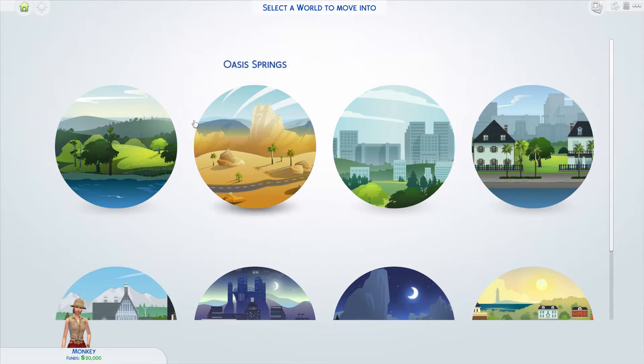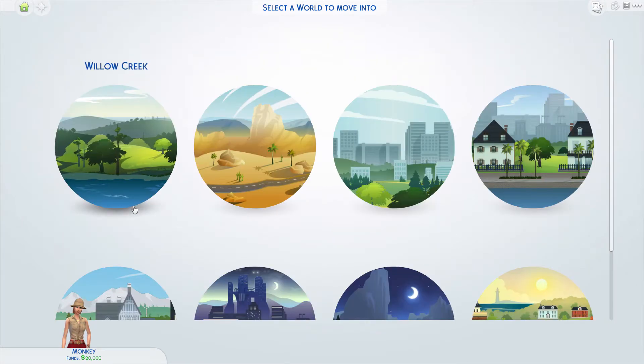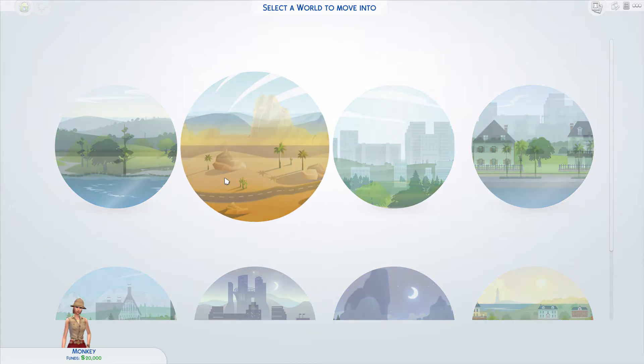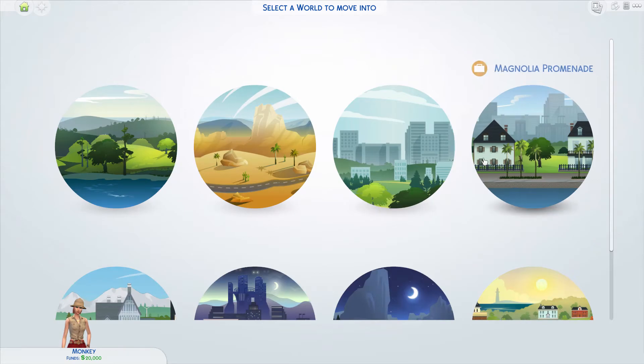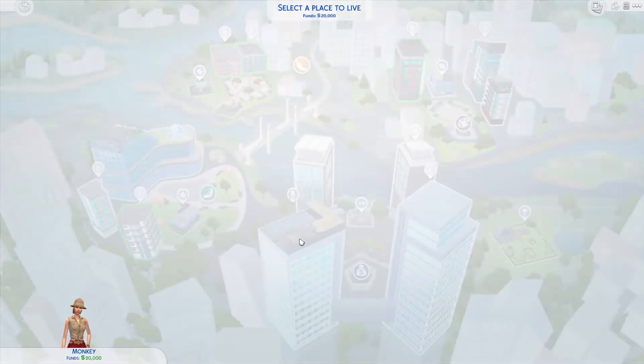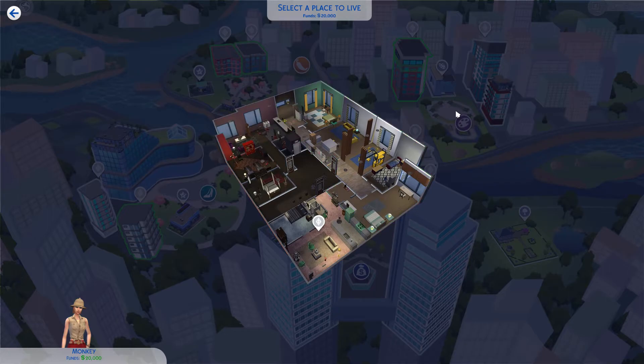Let's throw her into a world real fast. I did a brand new world so I could move her anywhere. Where would she settle? Maybe Oasis Springs — it's like the most tropical-ish place, kind of sort of. There's not a lot of places to actually live. A lot of people have been moving sims into the city because a small apartment is cheap. Let's see what kind of apartment we can find.